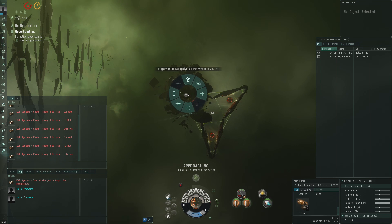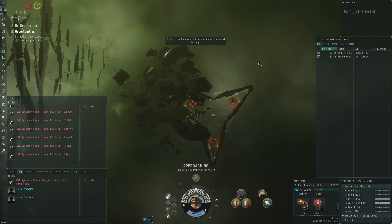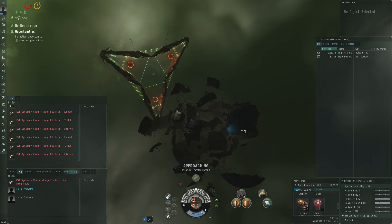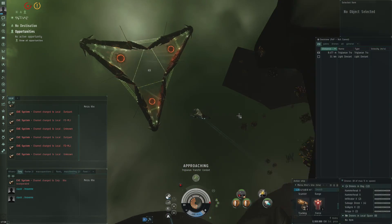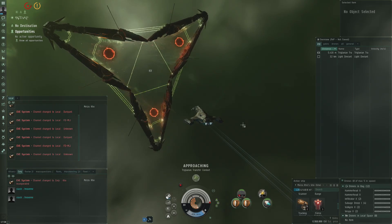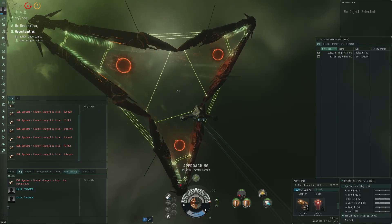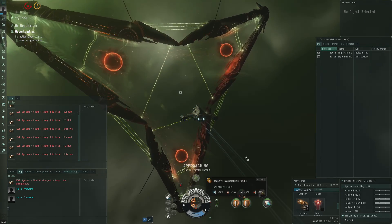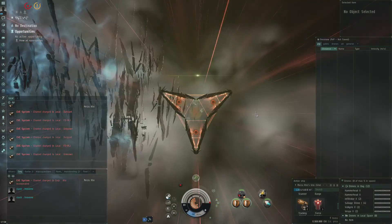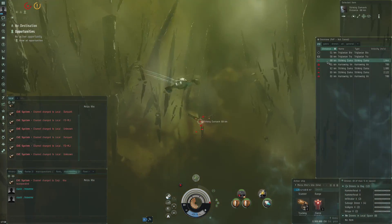My first thought was something like the Cerberus — but it only has three small drones, which isn't great for added DPS. Might as well take the Onyx which has more resistances, but the DPS from the Onyx is a bit too low. I've encountered real problems with remote repping setups and neuting setups that even took out my vulnerability fields. So if you're going shield, you want that DPS and that application.